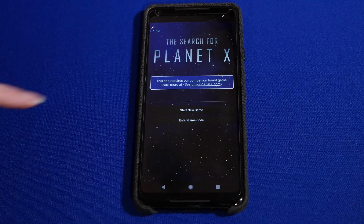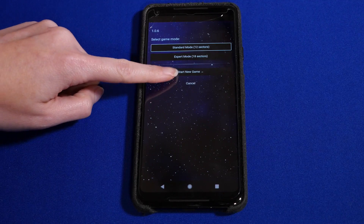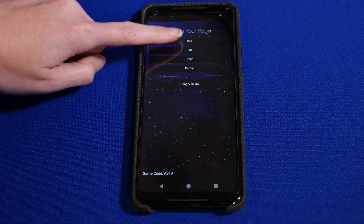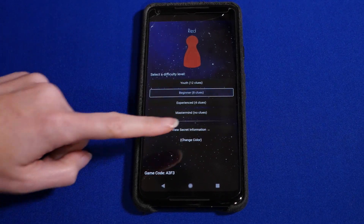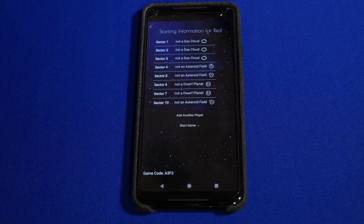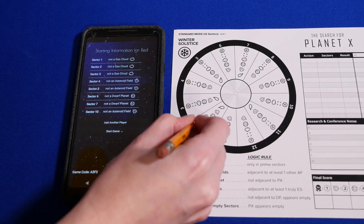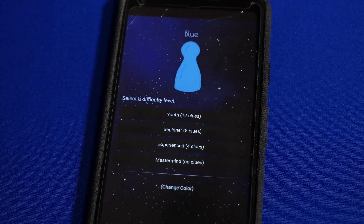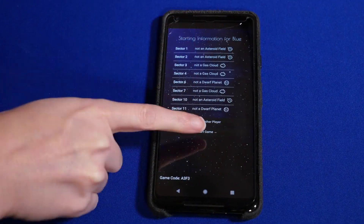Now it's time to open up the Search for Planet X companion app. Select Start New Game and choose Standard Mode. Players using separate devices will need to enter the specific game code and join the game. Each player then selects their player color and their experience level — beginner level is suggested for your first game. The app will give each player different starting information. When it says that an object isn't in a sector, cross off that object on your note sheet. If you're sharing devices, you'll have to select Add Another Player for other players to get their secret info. Once everyone has their starting information, select Start Game.